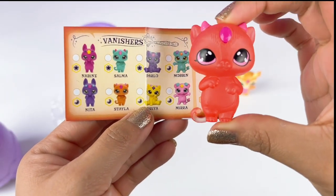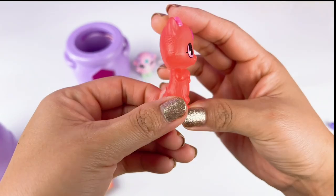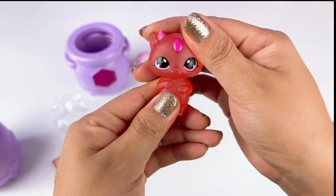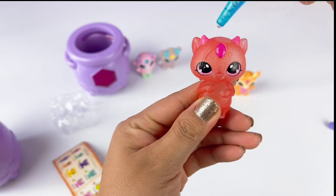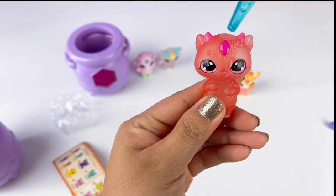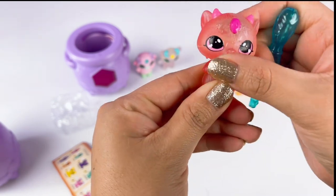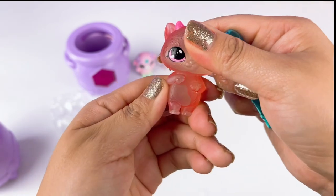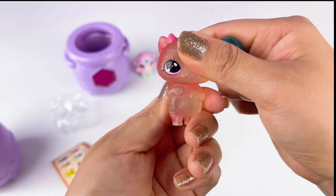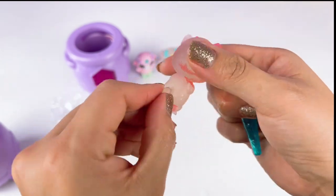And here we have Stela. She is a vanisher. As you can see, she is starting to vanish here at the bottom. The more you touch her, she starts to vanish. And if you add water, she will vanish some more. She's going to eventually start turning clear just like our first one. As you guys can see, she is still super cute.